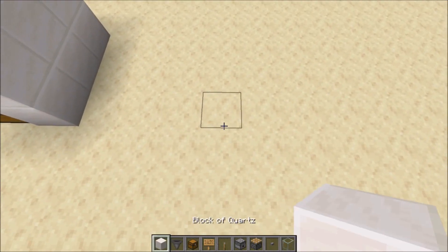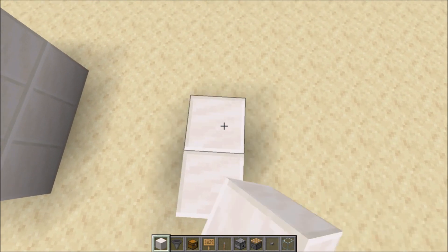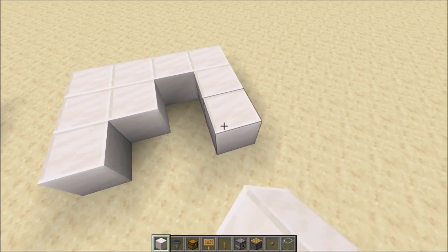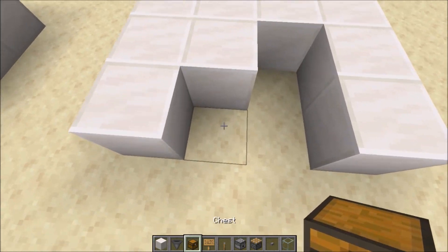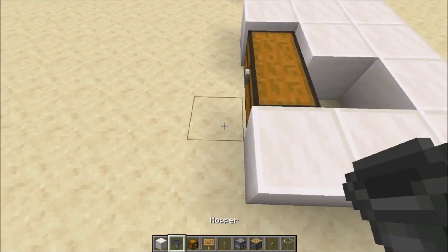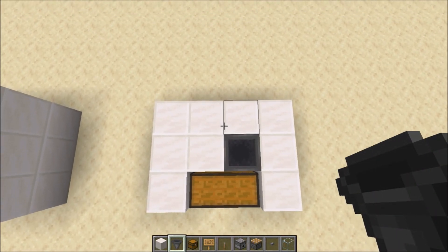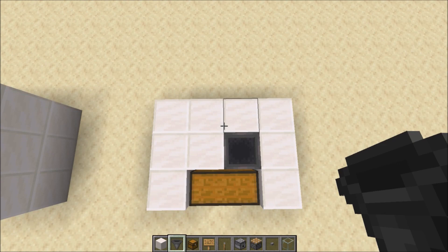So let's get started building it. First, go ahead and place down some quartz blocks just like this. Go ahead and put your chests right there, and a hopper right there. Here's what it looks like from above — this is the first layer.